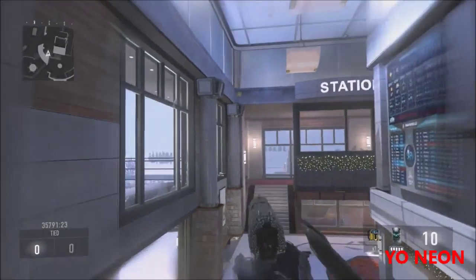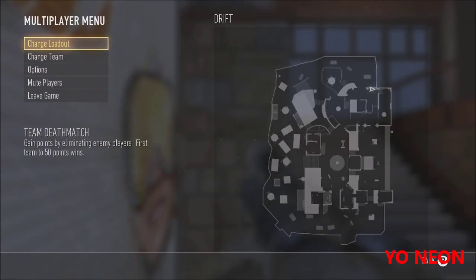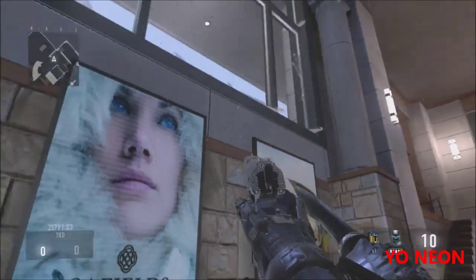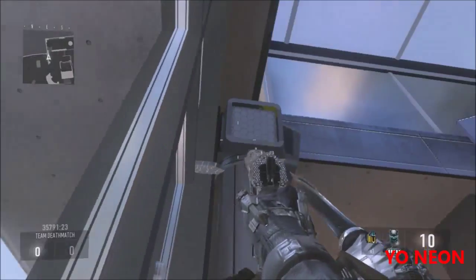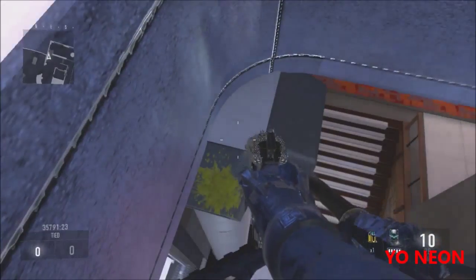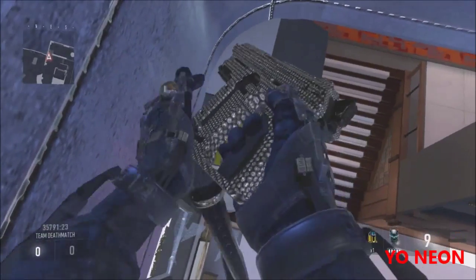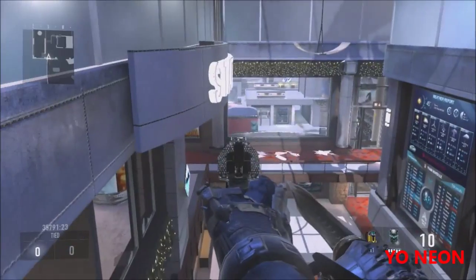Let's get right into this. All you gotta do for this one is come to this location on the map. Once you're here, simply jump on top of these windows right here. Once you jump on top of the windows, look up to here and double jump out and boost sprint forward. You're gonna end up landing right here on this little corner. It's a really good spot because you have a high advantage over everyone else and they won't expect you to be here.